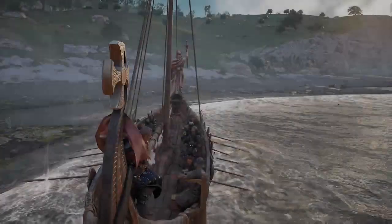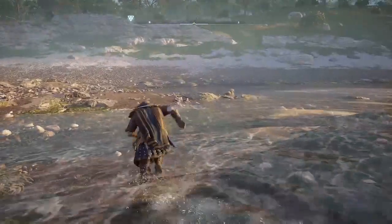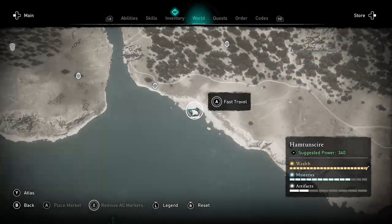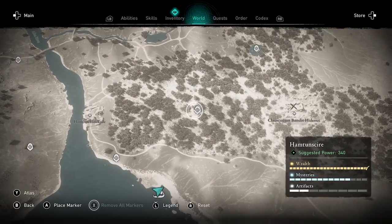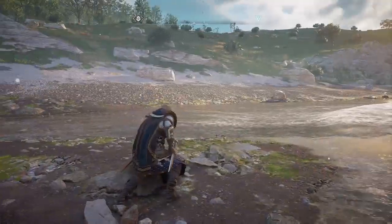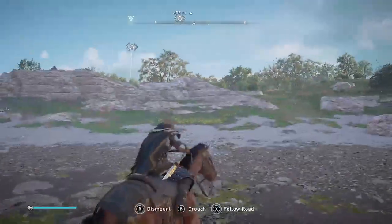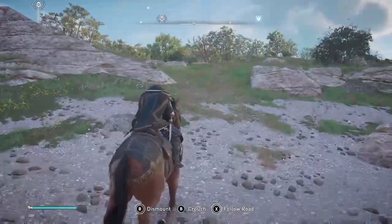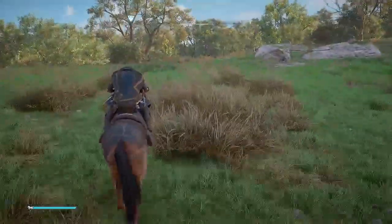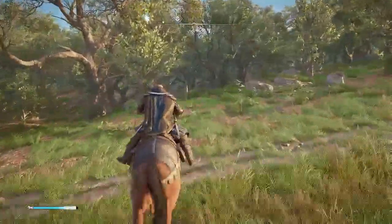Once you fast travel back to your longship, call your horse or whatever mount you're using and just ride up the hill — almost due north. You'll see that big tree with the Roman statues below it. There are also a few iron nodes on the cliffs here, but I'm just going to continue ahead.